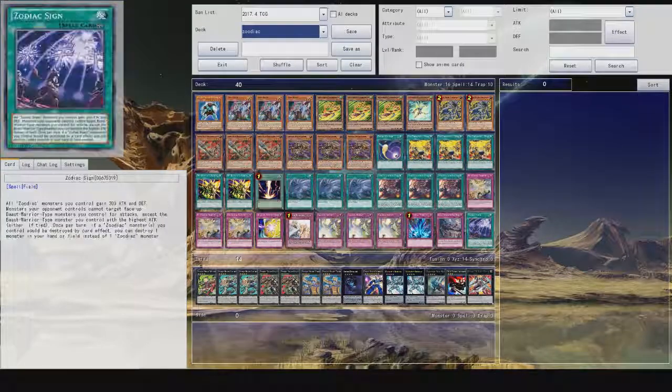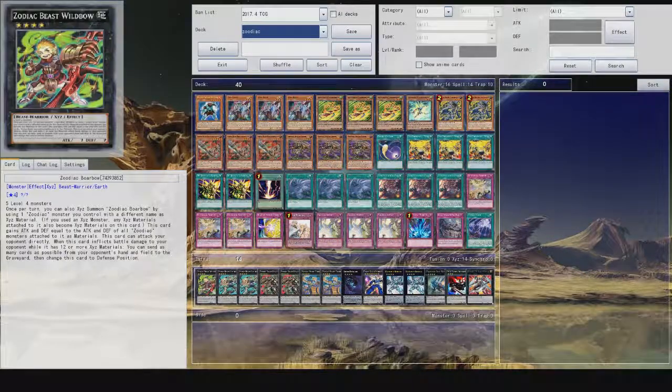Except when Zodiac Combo is sent to the graveyard, you can banish this card and target five Zodiac cards in your graveyard with different names to shuffle them into your deck and draw a card. That is insane — you can get your XYZs back, your non-monsters back, it completely refreshes your deck. The final card is another field spell: Zodiac Sign. All Zodiac monsters you control can attack in defense position, and your opponent cannot target face-up beast warrior type monsters you control for attacks except the one with the highest attack. If a Zodiac monster you control would be destroyed, you can destroy one monster in your hand or field instead.